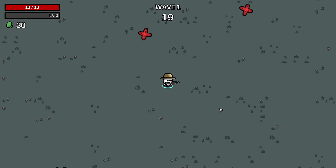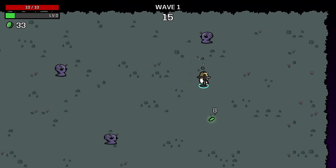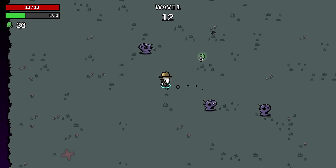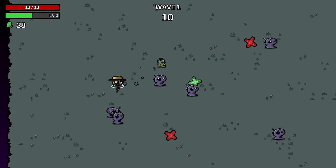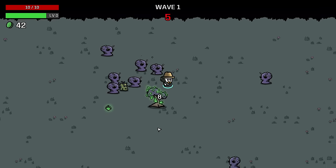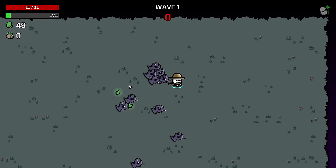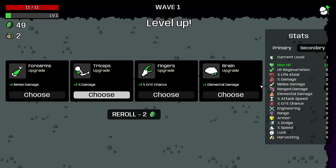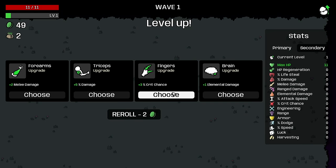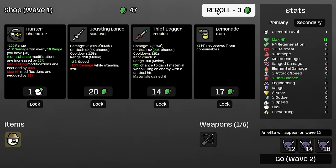I want to go for a crossbow run — it's just been a while. Which is kind of a fun thing about this character: you decide what weapon you want to use, then draft a run that makes sense around it — like, what characters am I getting in the shop? Obviously some work better than others. We do want crit. Apprentice is a really good safe choice for this.